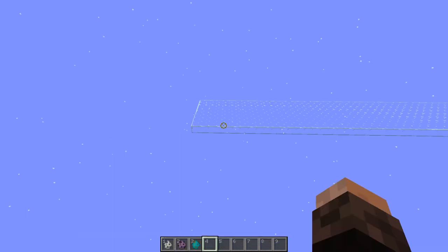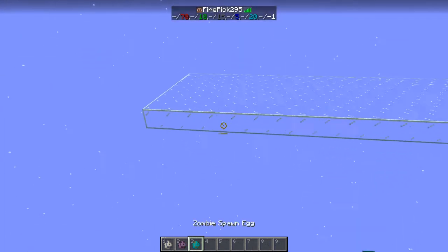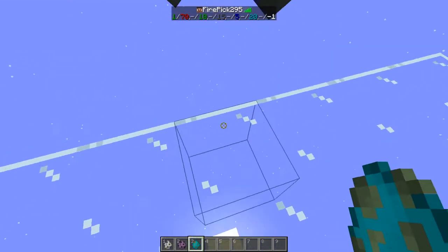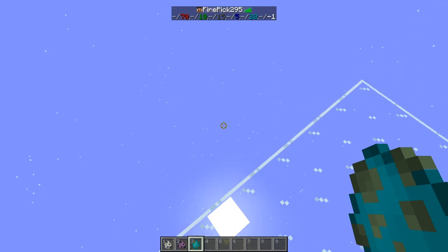So what we're searching for is a mob which counts to the hostile mobcap but does not despawn. To help us on our search, I've installed a mod which allows me to press tab and we can see all the mobcaps. There's a bunch of numbers there, but the only important one is the very first one — the hostile mobcap. You can see it says 0 out of 70. When I place a zombie here, you can see that it says 1 out of 70, and when we kill the zombie, it should go back to 0.